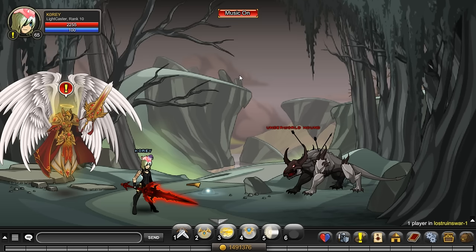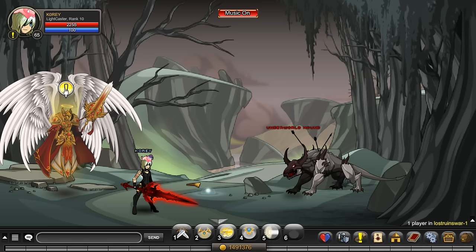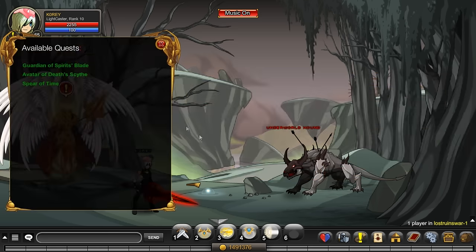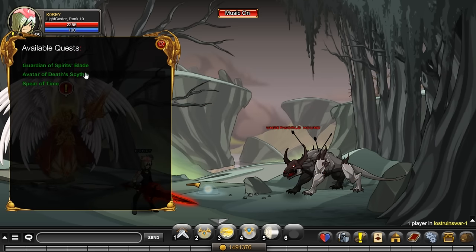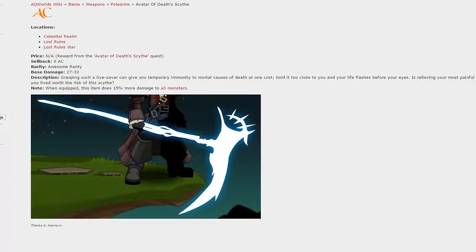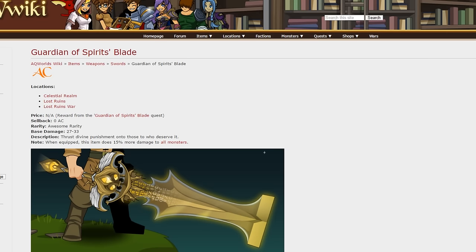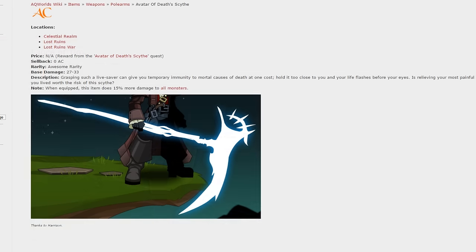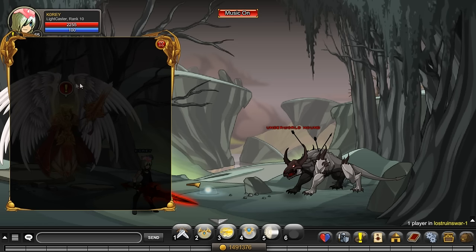If you don't like the visuals of the Burning Blade, you can get three other blades with the exact same 15% extra damage and the same damage range. Just click on farming quest here — you might have to finish the quest line in the area to unlock these quests. The three weapons are: the Avatar of Death Scythe, the Lance of Time, and the Guardian of Spirits Blade. If you like how any of these weapons look, they have the same effects as the Burning Blade.